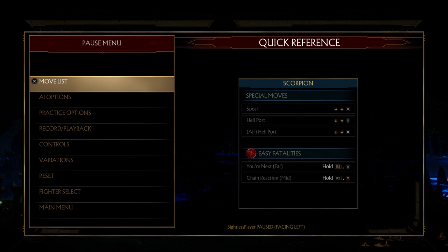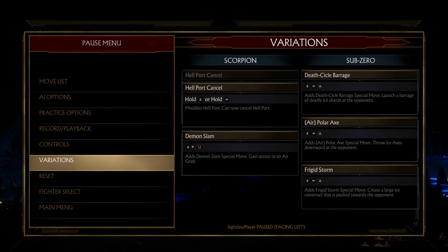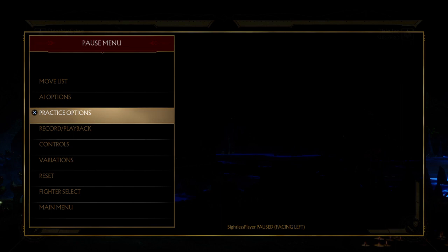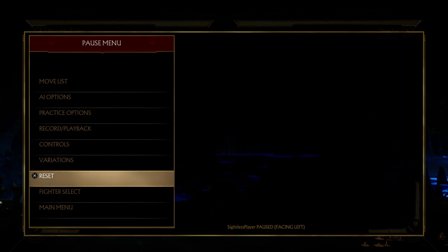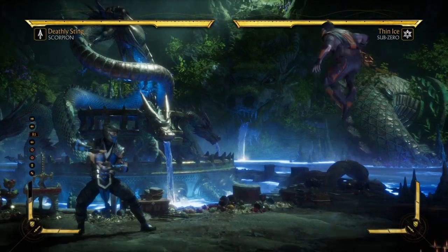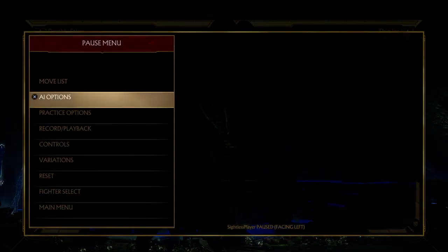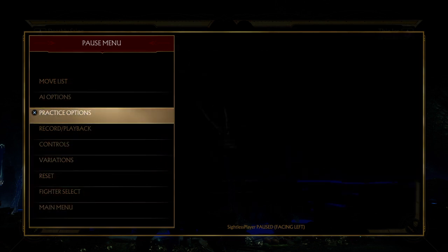I can't read what's in the pause menu. I have an idea what some things are, but I still have trouble memorizing the menu screen because I'll forget. If there were an in-game menu narration that reads this out, I could customize or practice a combo over and over to get better, or figure out how to block or dodge a move. It's hard to navigate and memorize what everything is because we're blind.